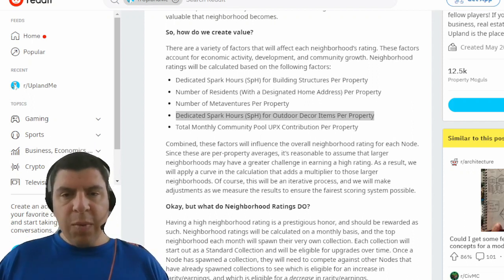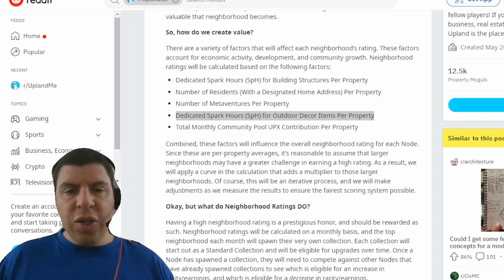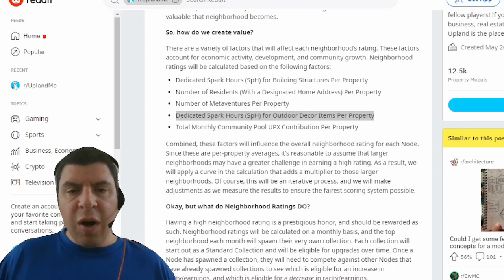This adds another layer of complexity when looking at different neighborhoods. If you're a node trying to achieve the status of having your neighborhood spawn a collection, you're going to want to strategize around which month you want to try and go for that boost. You may regularly collect outdoor decor items, but regarding structure ornaments, you're probably going to want to focus your energy around one specific month.